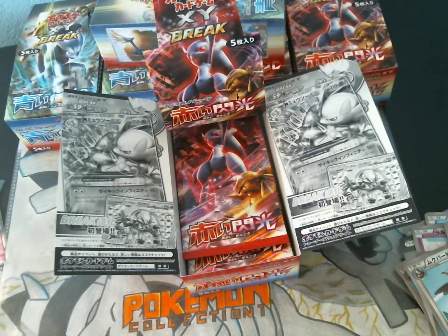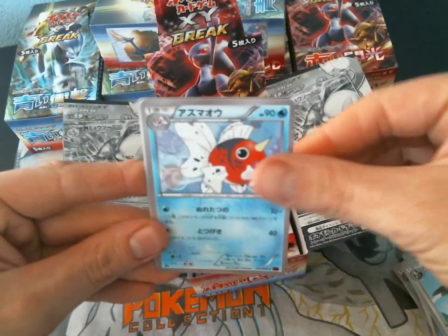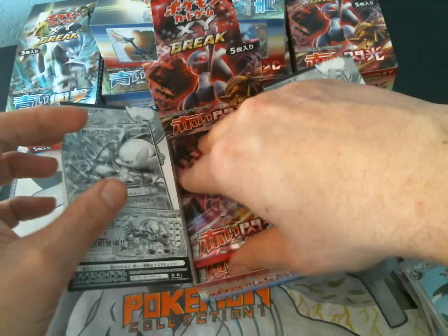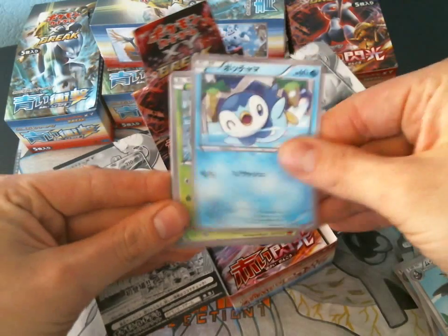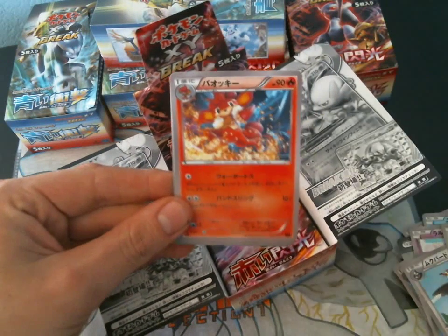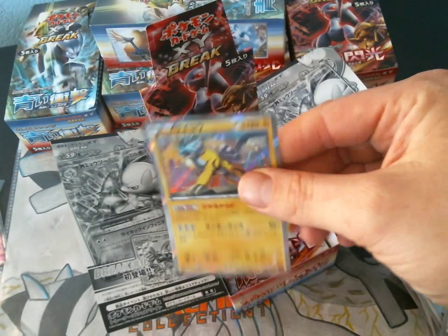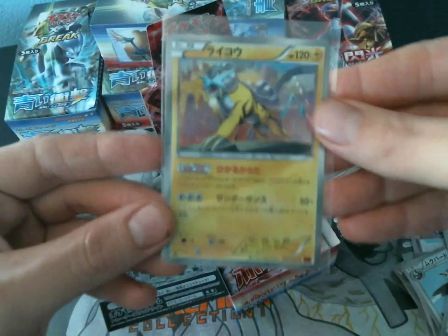I have better luck opening them off camera. In this pack we have a Cresselia, Seeking, Mr. Mime, Hondum Spirit Link, and a Star After. In this pack we have a Piplup, Chestnut, Semi-Seer, Burning Energy, and a Raikou Hollow. So that's epic.